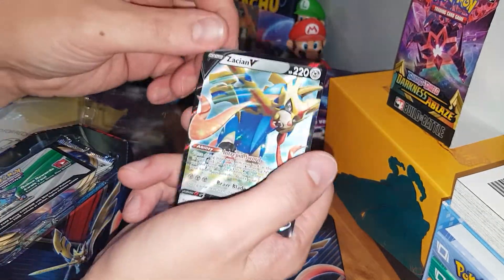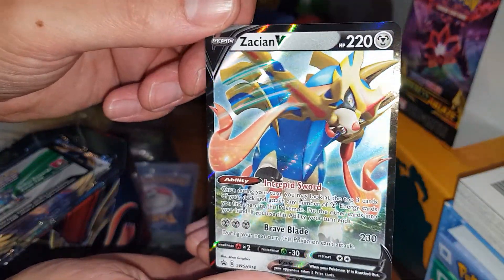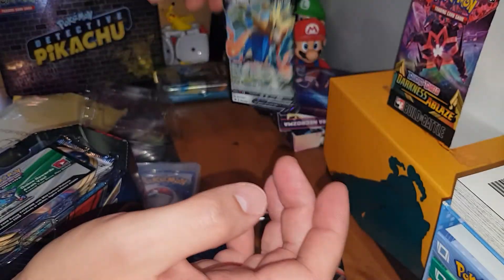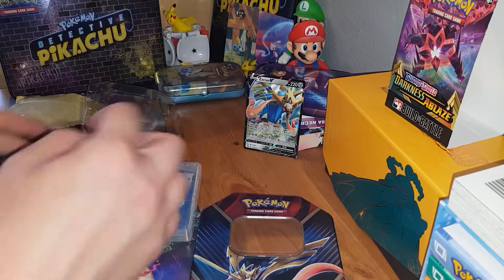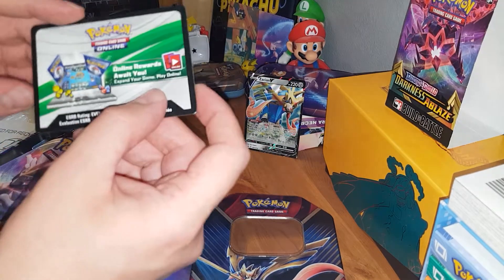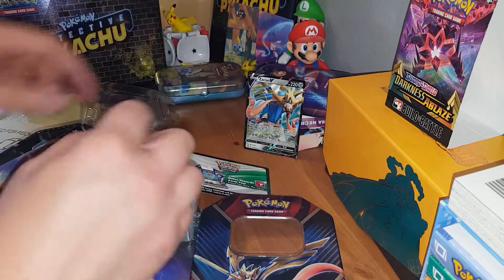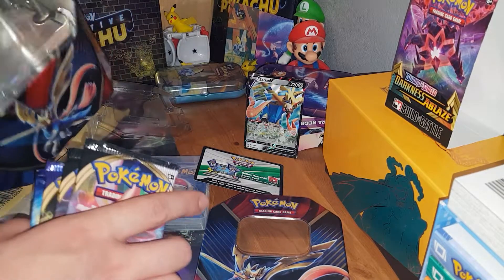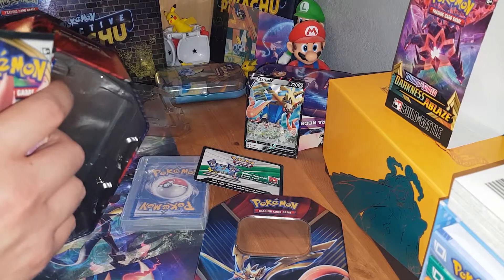Let's have a look at him. Really cool looking card, and of course very useful in the game. I intend to build a Zacian deck, and there's a code card that I guess will get me Zacian in the online game, which is very, very good. I thought you'd get like a pin or something here, but I guess it's just the tin.